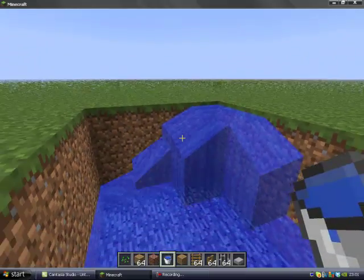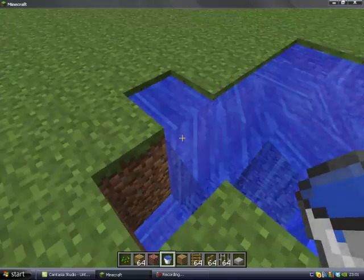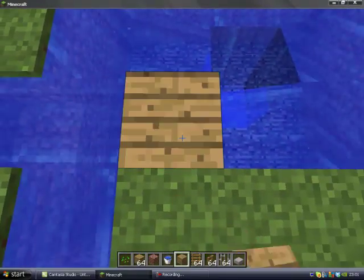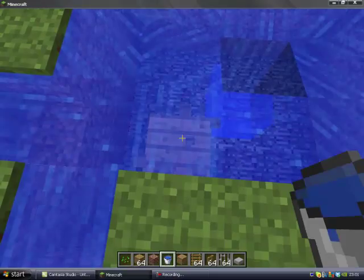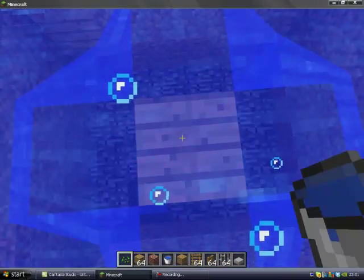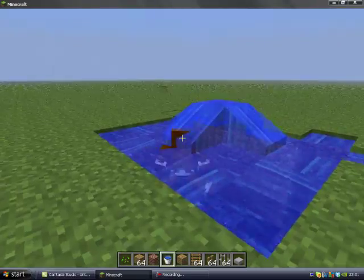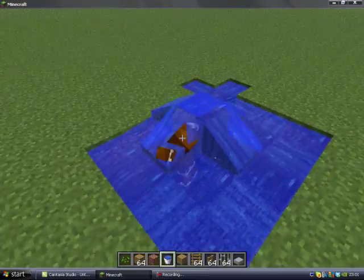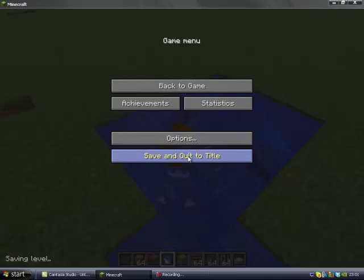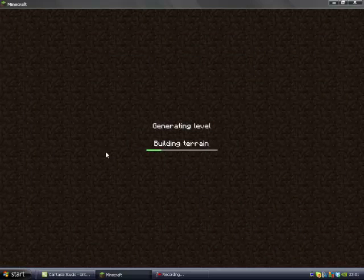Let's get this water set up — it doesn't have to be perfect, you just need water. Right, done. So this is the swimming animation. Also, just to let you guys know, you can have this mod on a server.